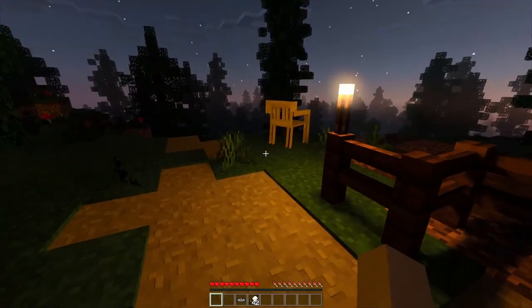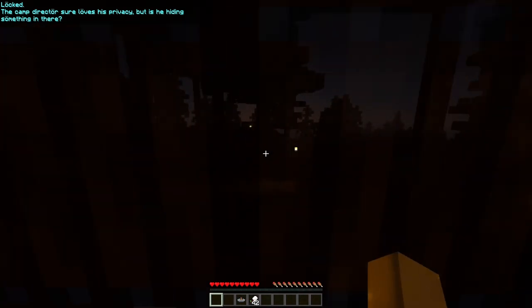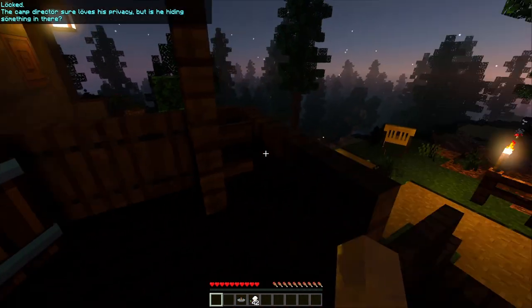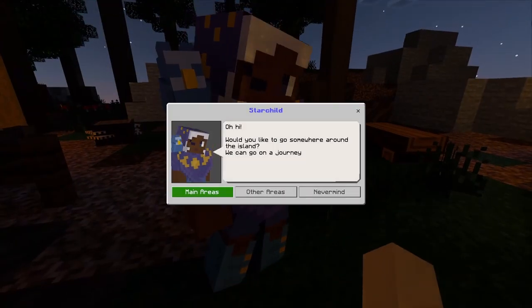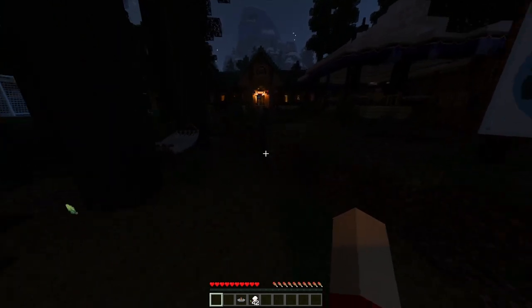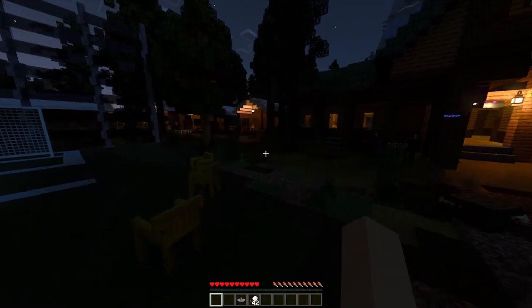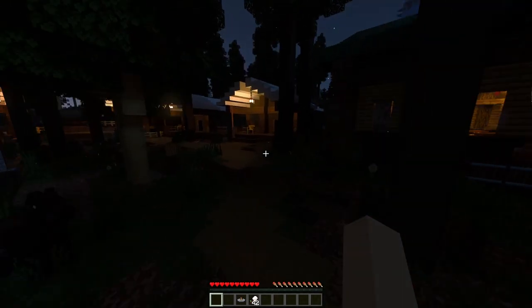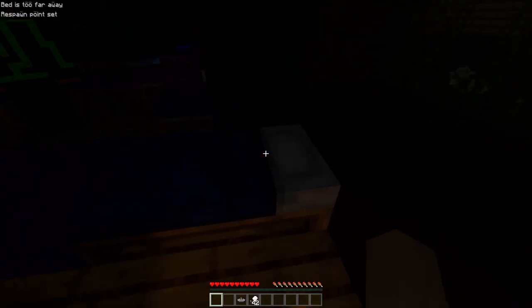Star Child is up here — very cool. Let's take a quick nap. Oh, it's locked. The camp director sure loves his privacy — but is he hiding something? Let's use Star Child to go to the main camp real quick, take a rest in a bed, then teleport back and make it daytime so you guys can see on the footage and it's not too dark.